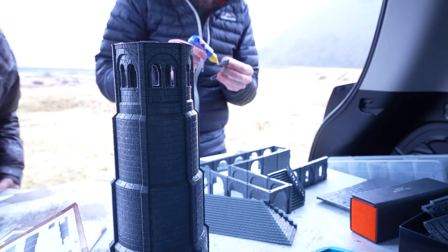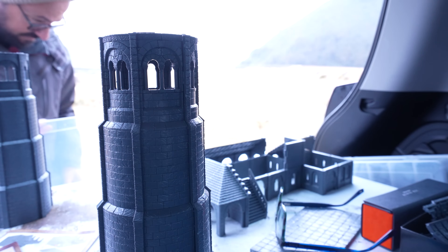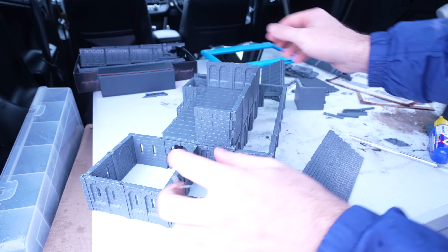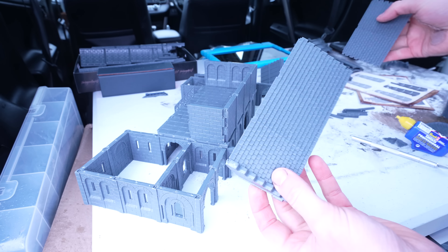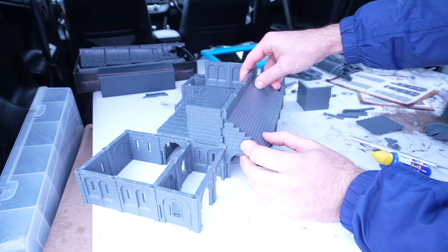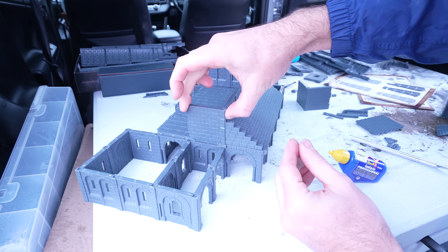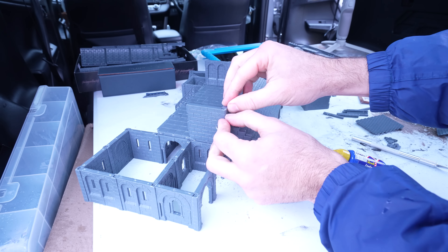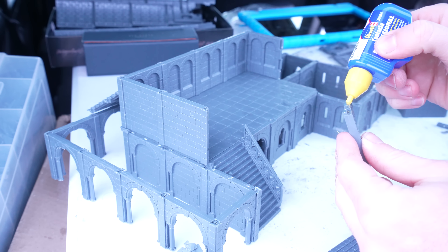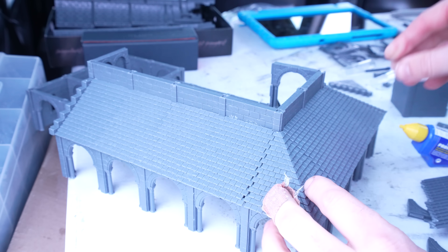Things rapidly started getting very complicated as I mapped out the floor plan of the first level, including the little tower section at the back of the main chamber, and then started working upwards — adding the first floor accessible by the rear stairwell, and then integrating that with our colonnade roofing. But in spite of how hard I started pushing these kits, I just kept finding all the right pieces to allow me to build anything I wanted. I only glued together some of the roof tiles as I'm hoping to do some pretty insane modular destructible elements, but for now we'll just focus on getting the intact structure fully finished.